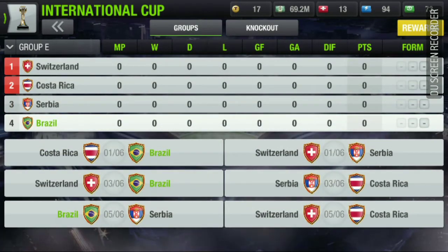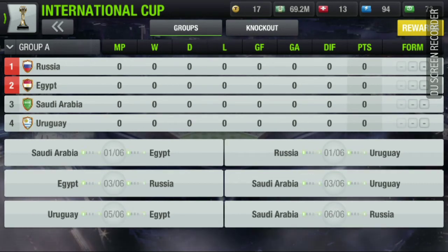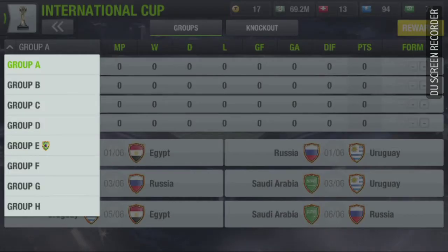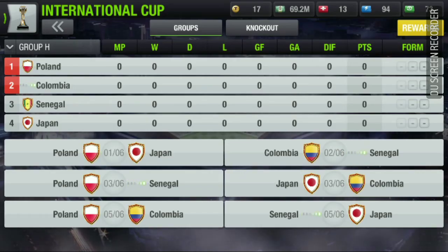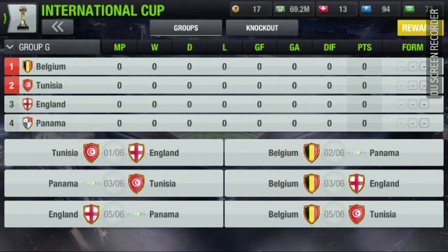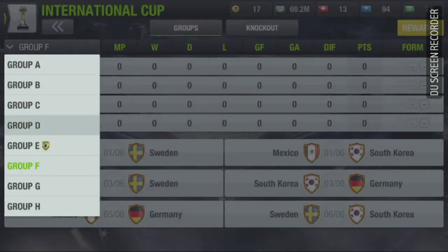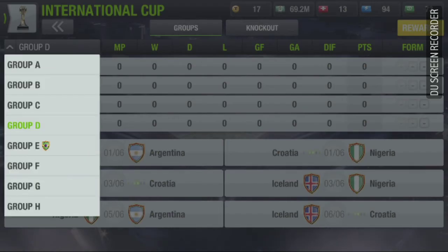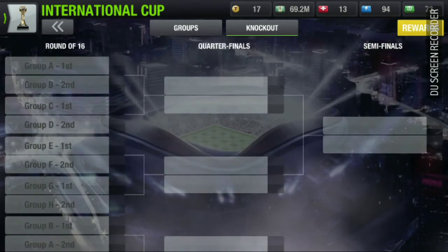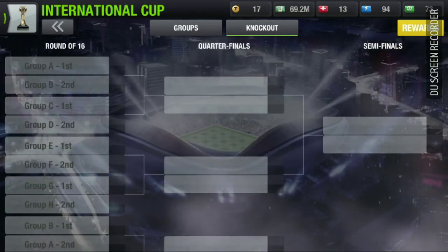We can also take a look at other groups — like Group A where we have Russia, Egypt, Saudi Arabia — meaning I am playing the whole world. And there's England, Belgium, Panama. We'll see if I win it or not, but I think I'm going to make it to the knockout stages — no problem with that.